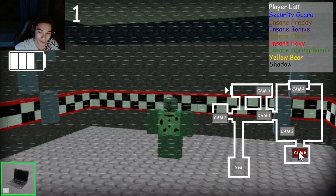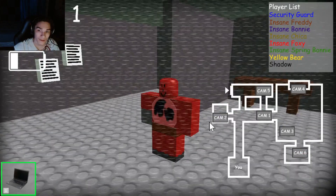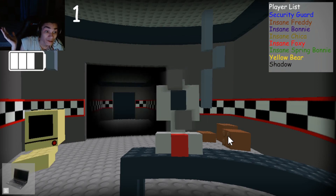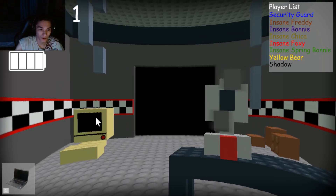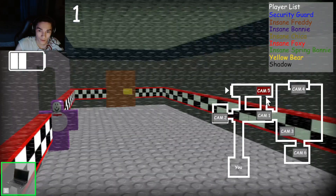I guess they didn't really know how to make a top hat. So that's Spring Bonnie. Oh gosh, where's Yellow Bear? So where's Yellow Bear and Shadow? Who's that? Who's knocking? Stop doing that — I heard the ambience change. I guess we can only check with the hallway.